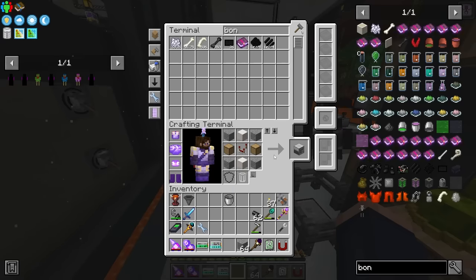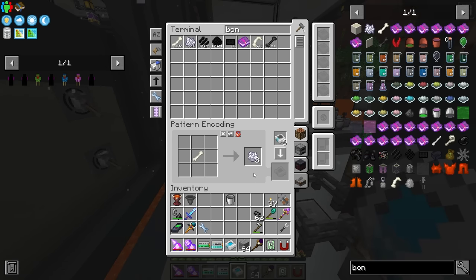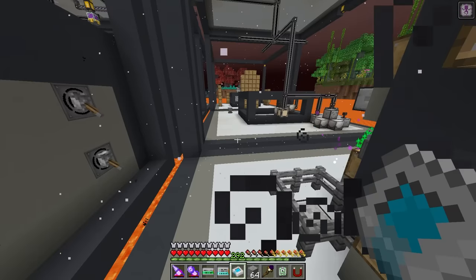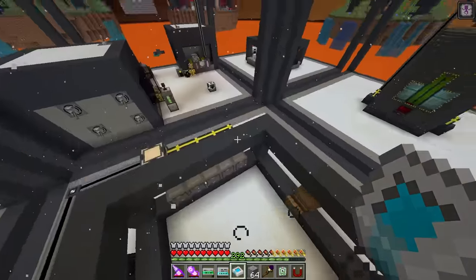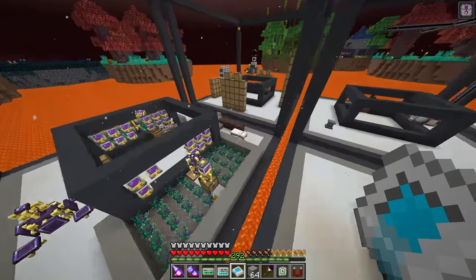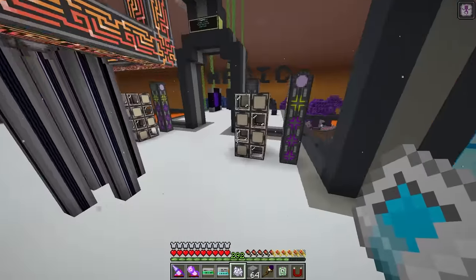That means if we pull something like lead out and the drawer still has space, it will put it back into the drawer and not into any other storage. One more thing happening - we are running out of bone meal, which I figured would probably happen. We need to create a crafting recipe for bones to be turned into bone meal, since we can always get more bones. We get three per bone, which doesn't seem bad.